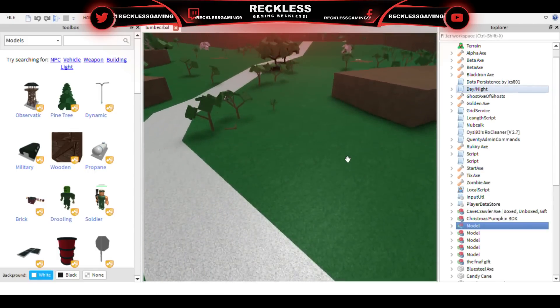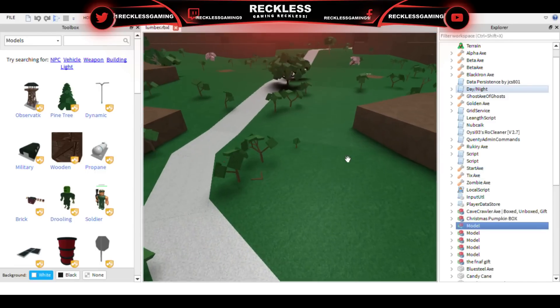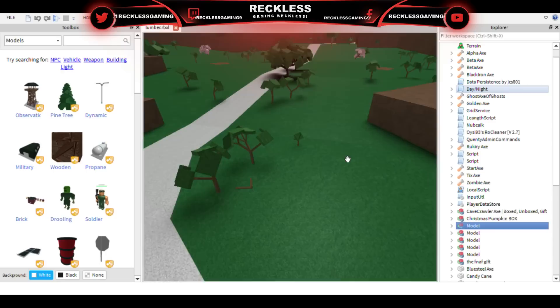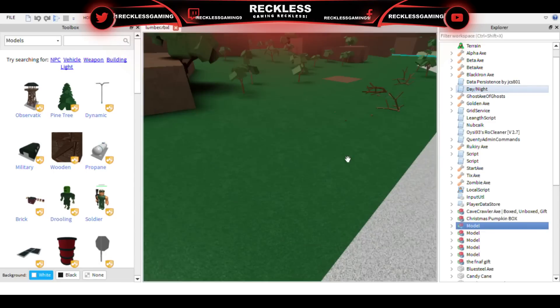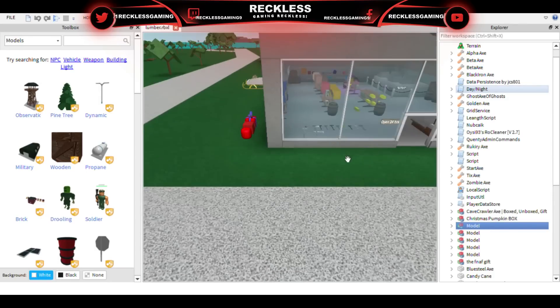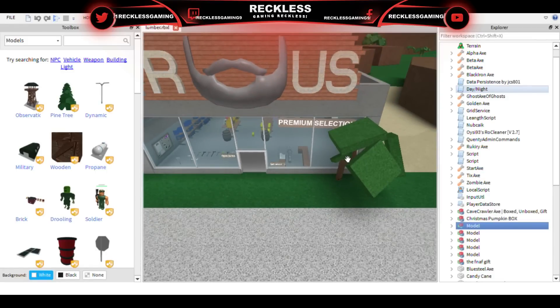You can basically do whatever you want to the game. I'm in Roblox Studio right now. You will need two items: a laptop or desktop — basically a computer — and Roblox Studio. If you don't have those items, you're out of luck. You cannot do this on Xbox, so Xbox people, sorry. If you're on PC, go ahead and continue with the video.